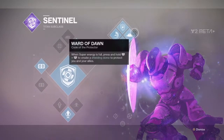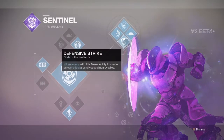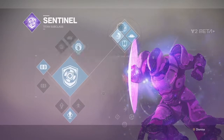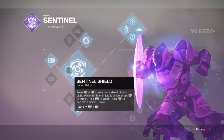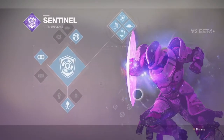You still have all your typical supers from D1. We still have the Ward of Dawn — if you hold L1 and R1 down, you can still use the bubble, so it isn't gone. Then you have Defensive Strike, which is just melee an enemy and get the overshield. Nothing is really new here except for the shield and the barricades, but everything else is pretty generic.